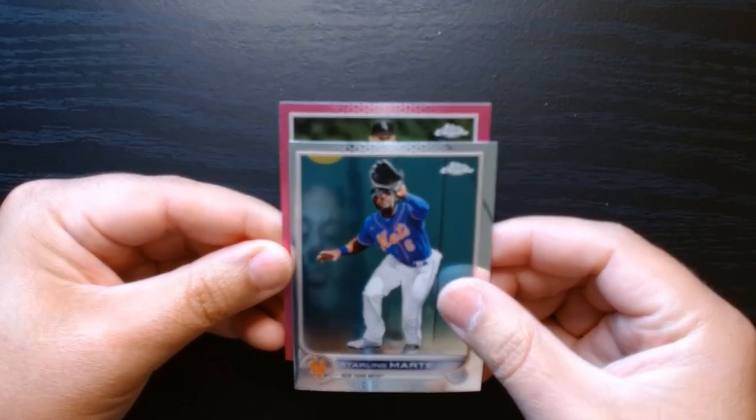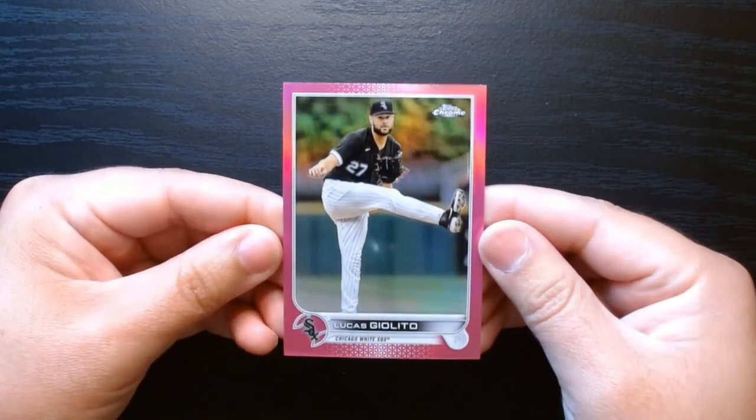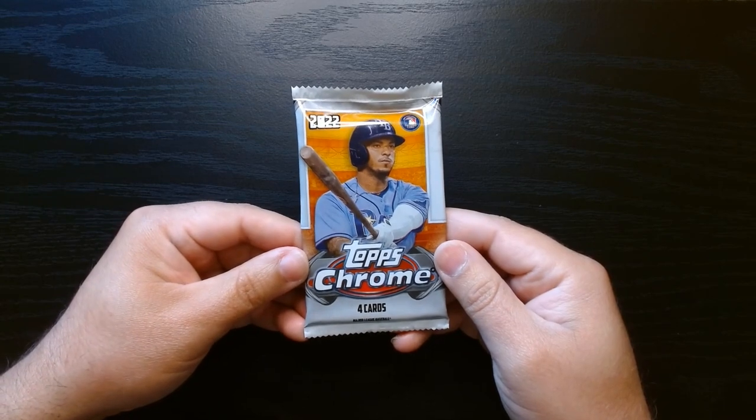Look at that — Starling Marte. And who is our pink? It's a White Sox, so it's probably not good news. Lucas Giolito — hey, could have been worse. Third pack, let's go.